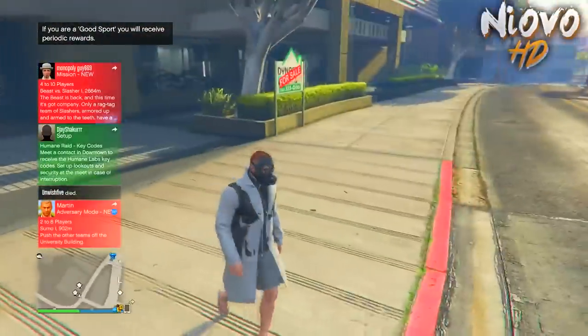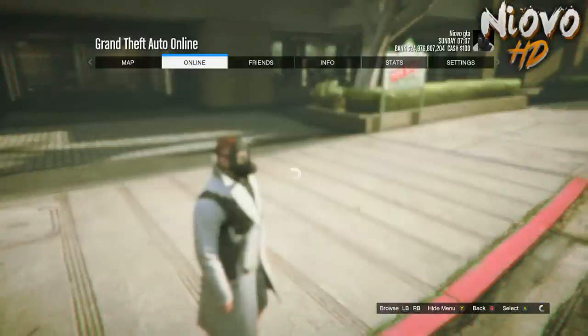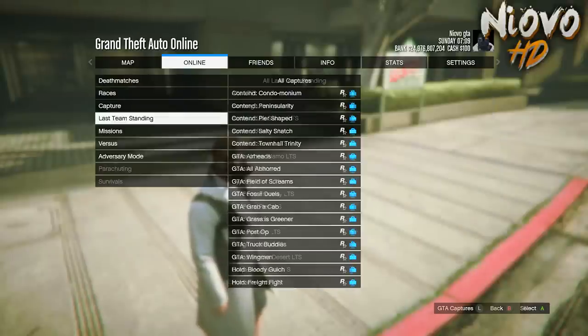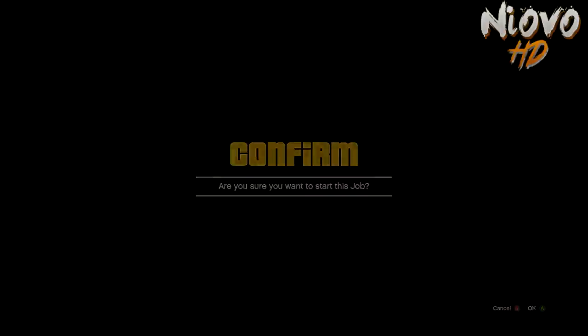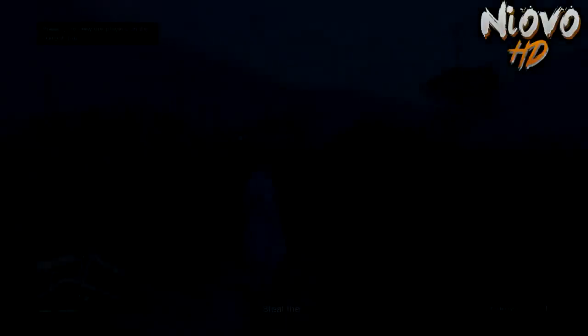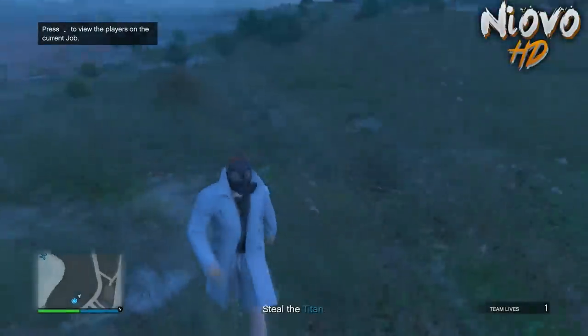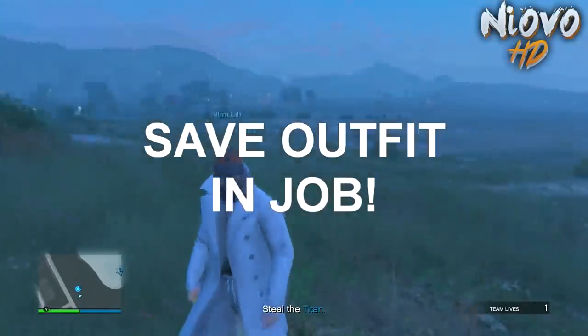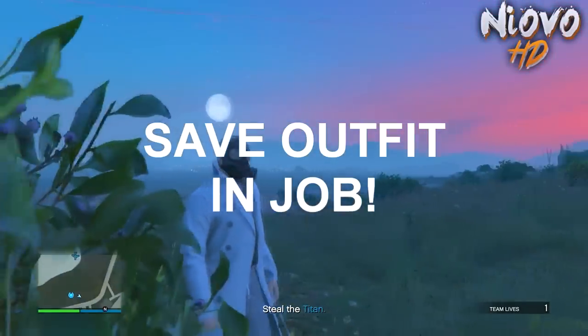Now open your Pause Menu again, go to Online Jobs → Play Jobs → Rockstar Created, and launch a Titan of a Job once more. As you can see, once you spawn back in you will have an invisible torso. From here, head over to your apartment or Ammo-Nation while you're in the job and save the outfit.